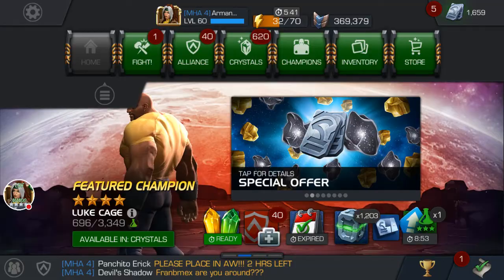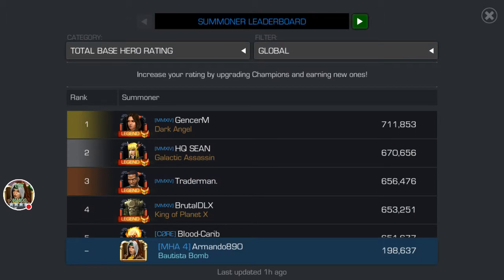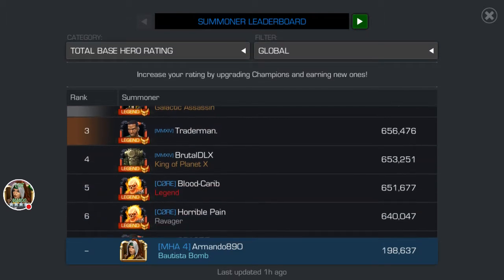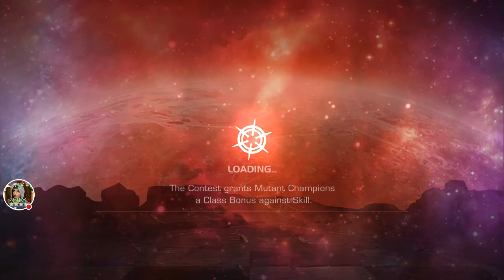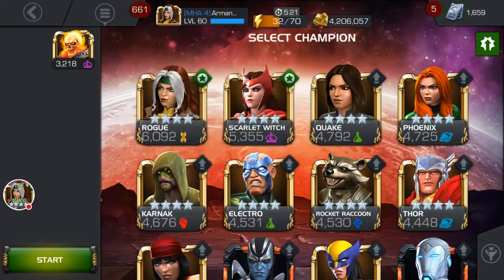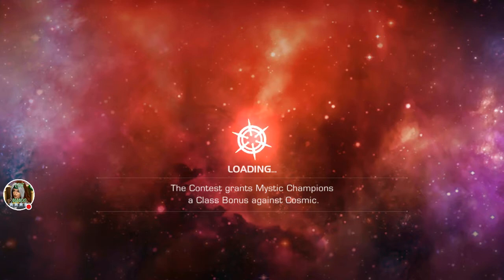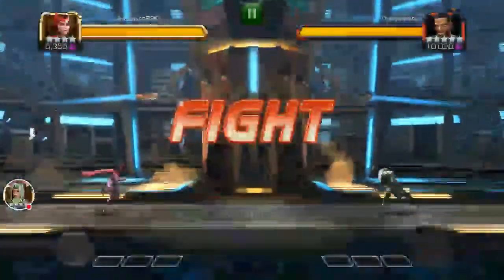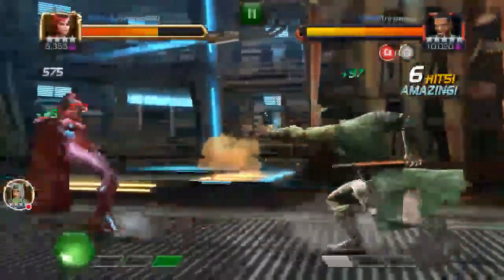I know that there are certain champions where triggering their special attacks is pretty hard. Some champions are very difficult to make trigger their special attacks. Let's try out Mortal for example — he is a very difficult champion to fight because of the way that he plays. He is always blocking, and you cannot stun him easily. So you guys are going to see right now how to bait special attacks — I'm going to show you at least five characters.